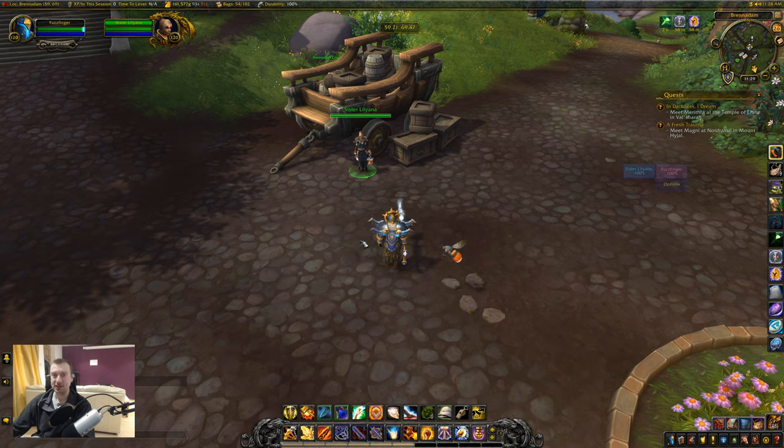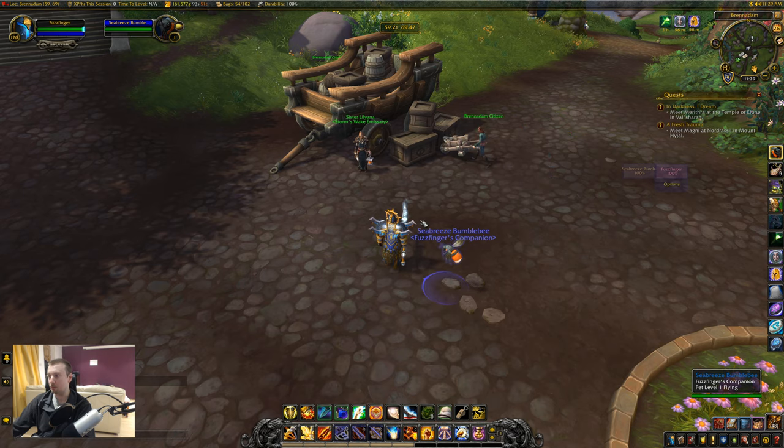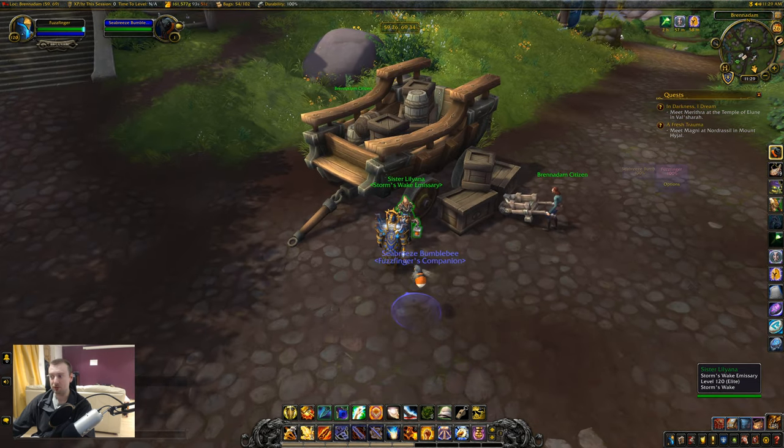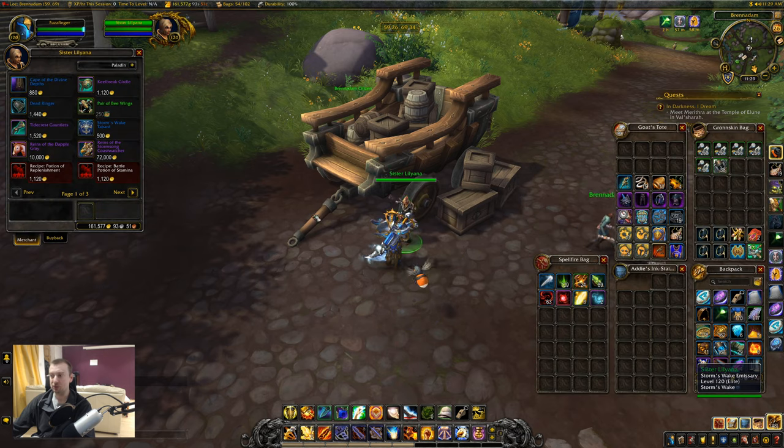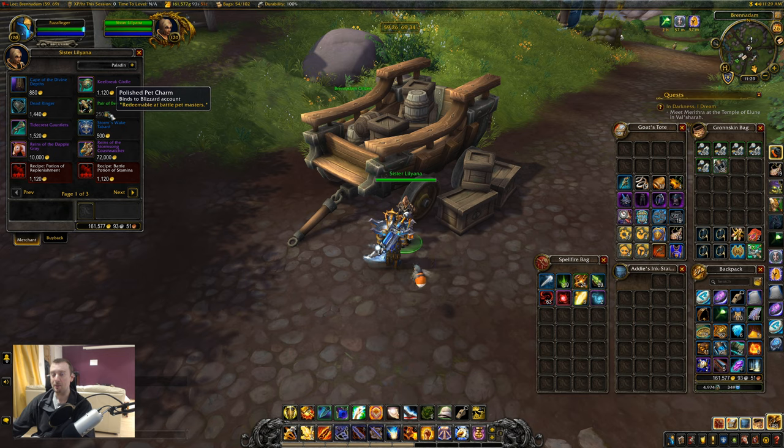Now there are a couple of prerequisites for this. First off, you do need to have a bumblebee pet. However, despite popular opinion, you do not require Bumbles — the pet that requires a 7-day farm. I'm using the Sea Breeze Bumblebee, which you can simply purchase from Sister Liliana, the Storm's Wake Emissary over at Benny Dam. She will sell that pet for a pair of bee wings for 250 polished pet charms. If you don't have the pet charms or don't want to spend them, you can also go for the Bumbles pet, but that is a 7-day farm.